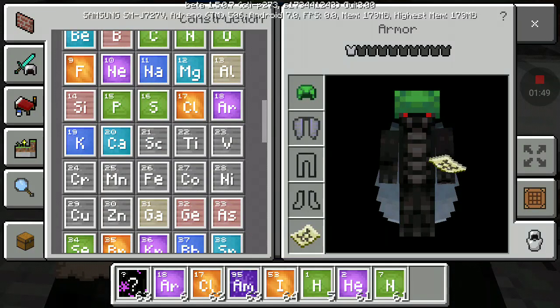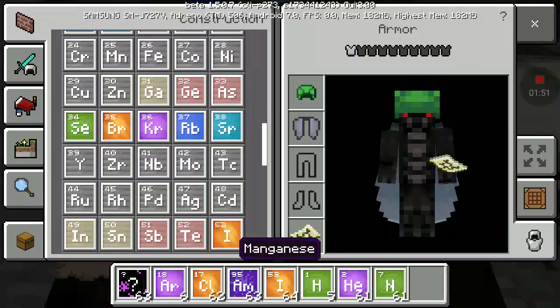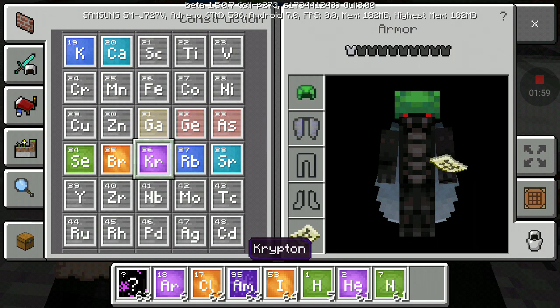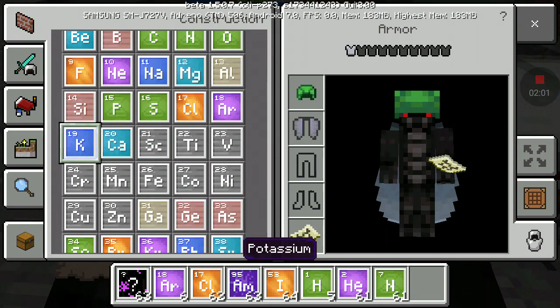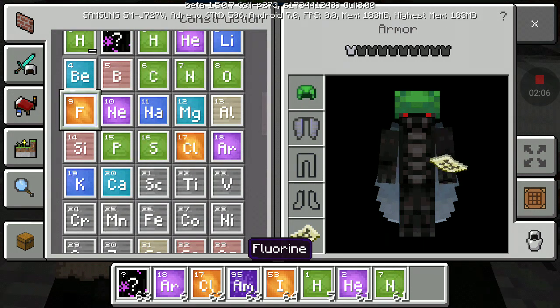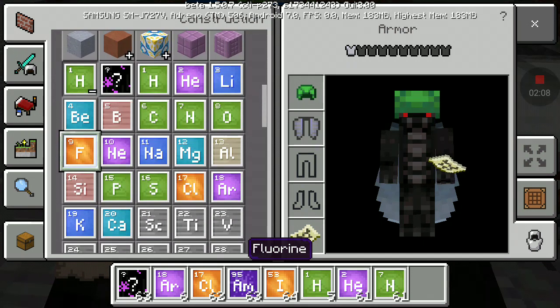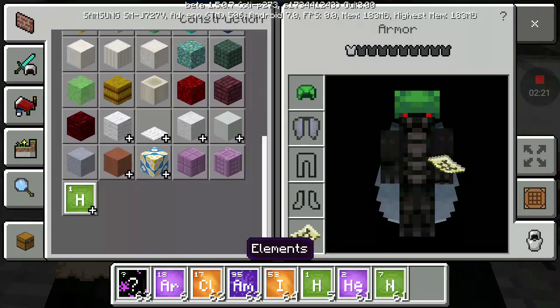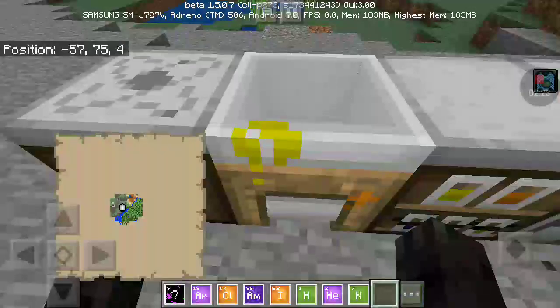You've got every single element of the periodic table — Gallium, Selenium, Bromine, Krypton, Potassium, Phosphorus, Sulfur, Boron, Hydrogen, Helium, Lithium, Oxygen, Carbon, Boron, Beryllium, Neon, Sodium, and much more. Pretty much every single element on the periodic table.